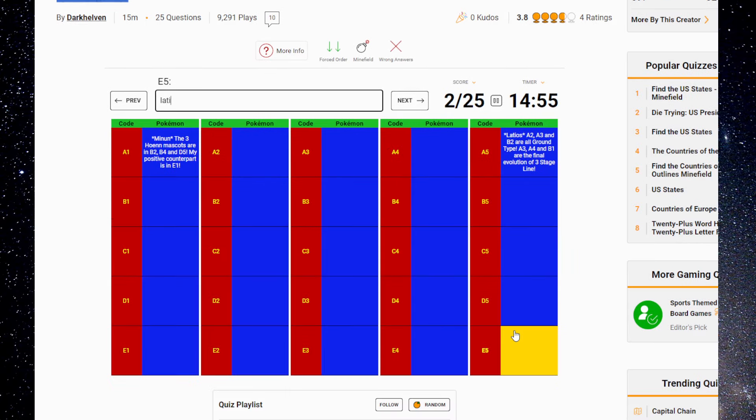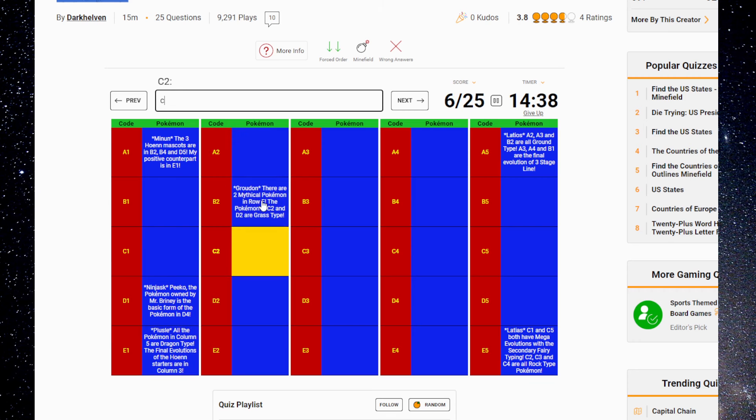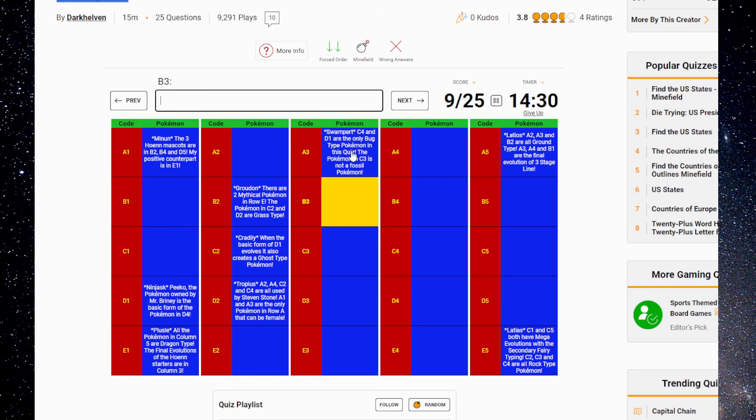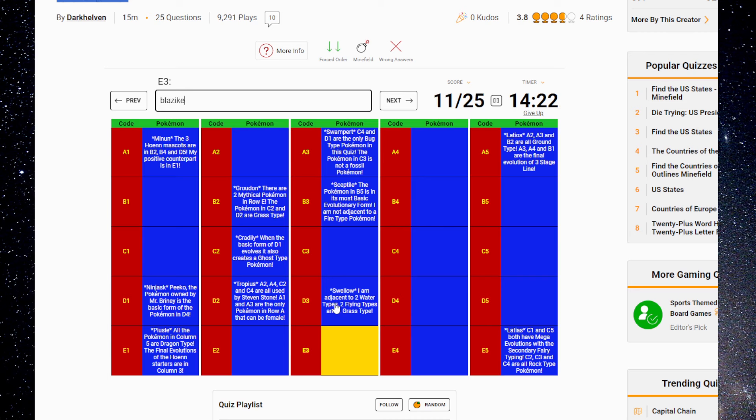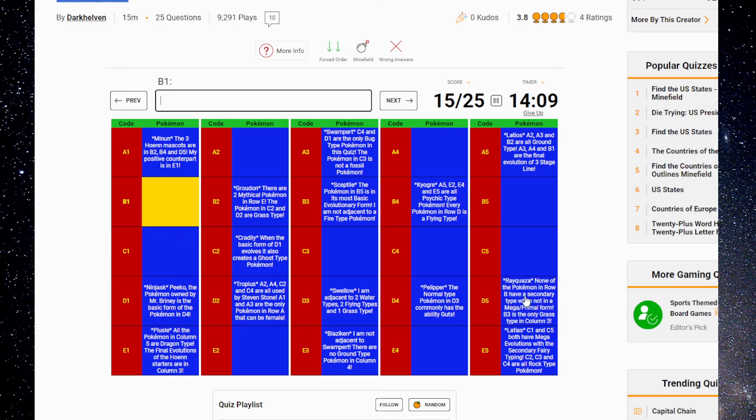Don't ask me how I came up with that. Don't ask me how you're supposed to find that out. It got done. Kyogre, Pelipper, Rayquaza, Bagon. A2, A3, and B2 are all Ground types — A2, A3 would have given me Swampert there. B1, A3, A4 — final evolution of a three-stage line. Is this Metagross? Because there was one that said it can't be female — A1 and A3 are the only Pokémon in row A that can be female, meaning this should probably be Metagross, used by Steven Stone, final evolution of a three-stage line. That is Metagross.